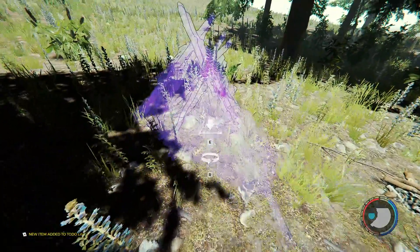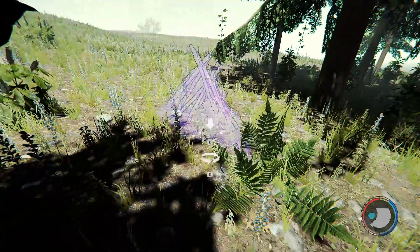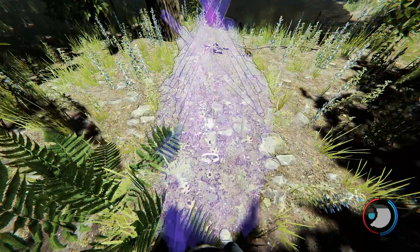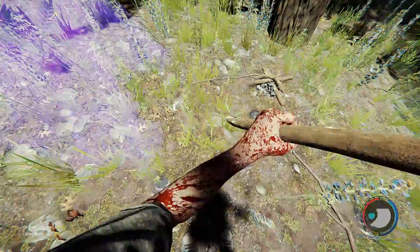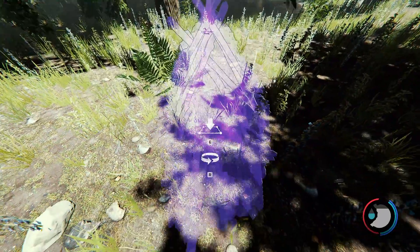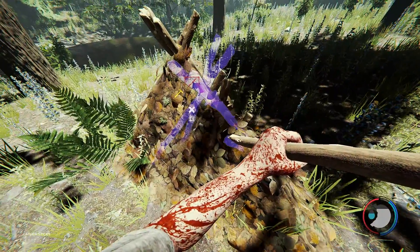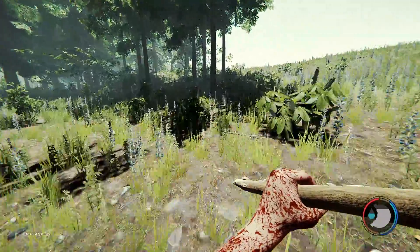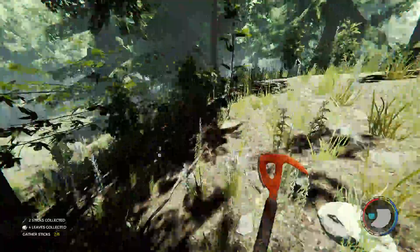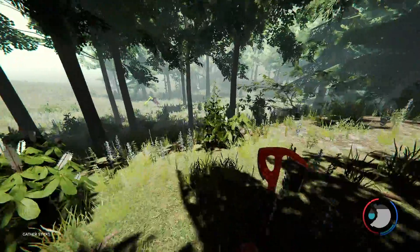We want a shelter. Let's go ahead and build this shelter, facing the fire. Is that too close — are we going to walk out and catch on fire? I have a feeling this game might do that, so let's back it up a little bit. We need more sticks — eight more, six more sticks. We now have six more sticks.